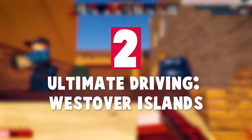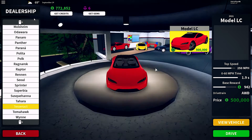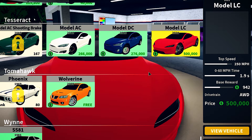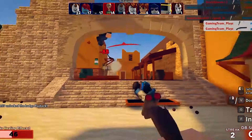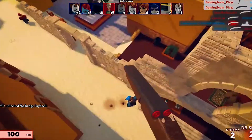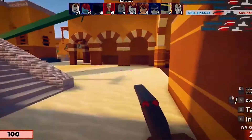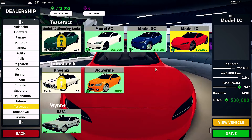Number two is Ultimate Driving West Over Island. One of the incredibly great things about this game is how frequently it gets updated — new stuff is added on a regular basis, including new cars and sometimes map extensions, giving the game a fresh feel every time. The map is set on a divided island in the state of Dalwa and a bit of New York too. The map is incredibly huge with a lot to explore, and it looks great.